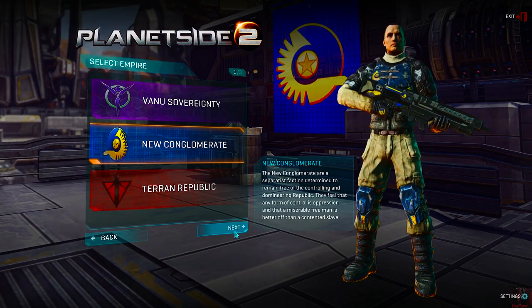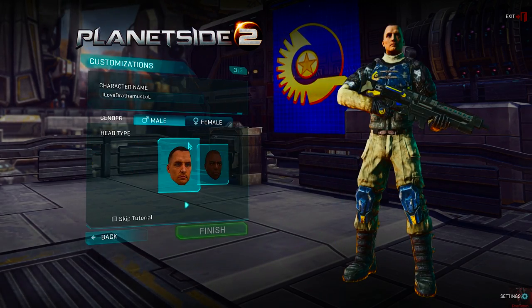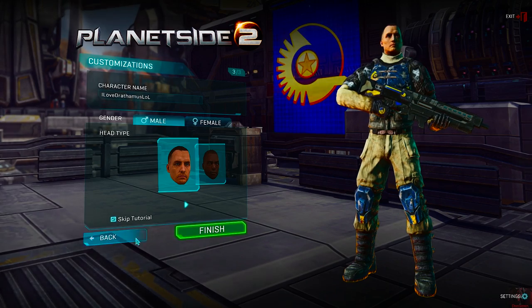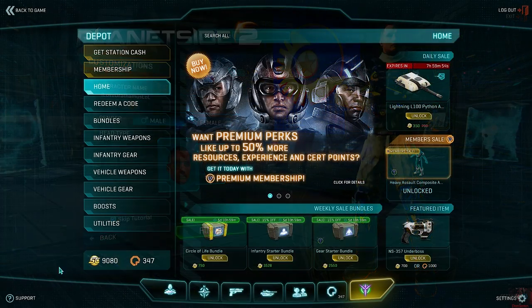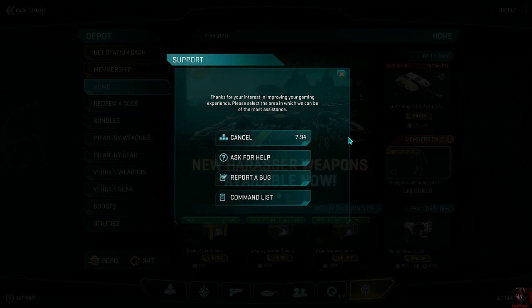Finally, a tutorial has been added for new players to Planetside 2. When creating a character, you can opt in or out via a checkbox at the character customization screen. To access the tutorial on an existing character, press Escape, go to the bottom left of the screen, hit Support, and then click the 'Go to Tutorial' button.